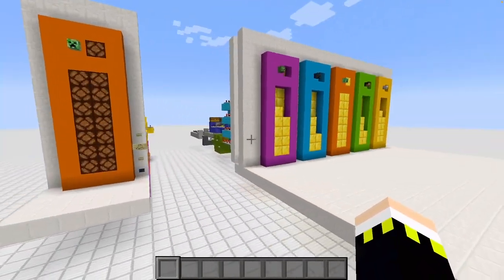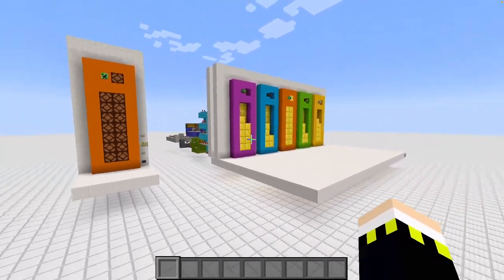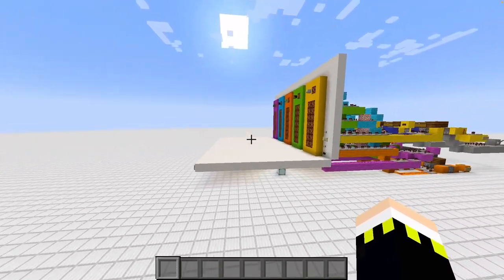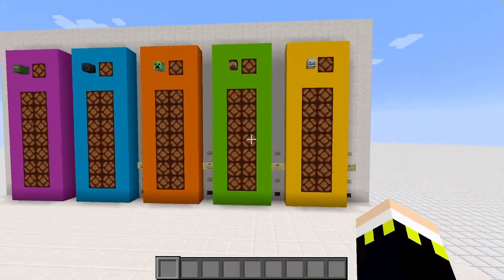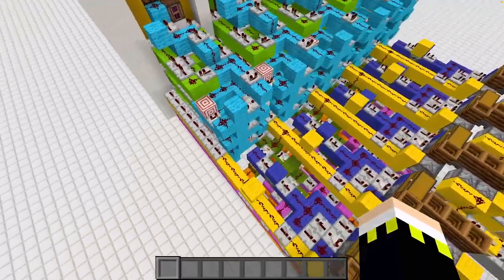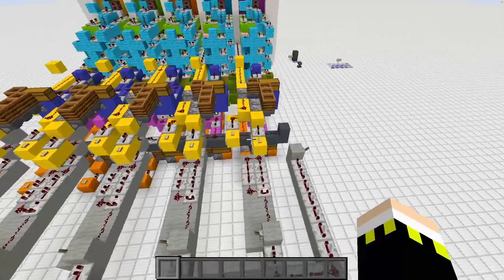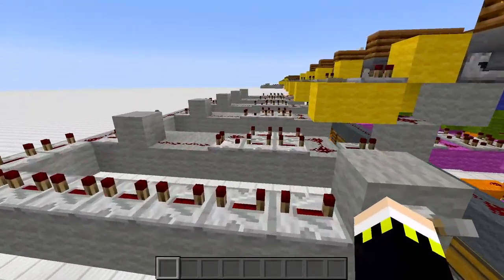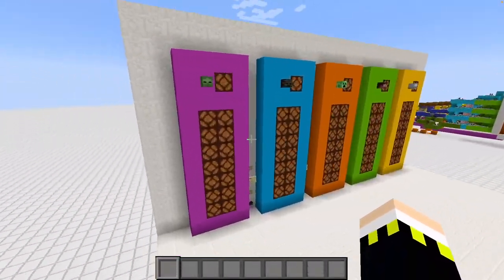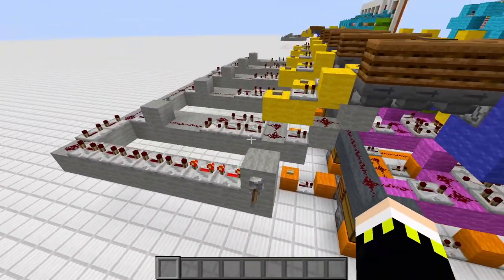I'll focus on the redstone lamp version since it's more compact, though you can also build it with blocks. There's a world download link in the video description like in all my videos, so you can play around with it. The blocks version just replaces the lamps with pistons and some blocks in front. Now let me show the very complex version — I have an automatically-driven preview input here.